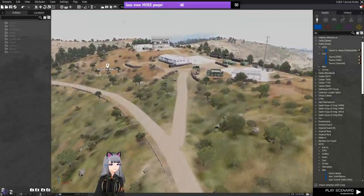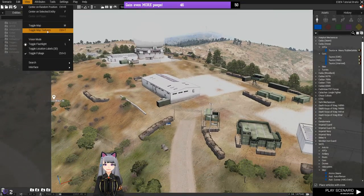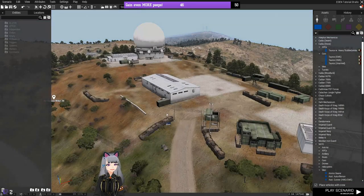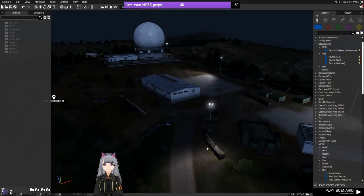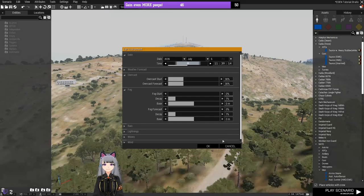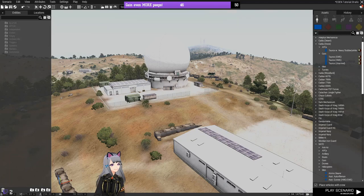The View menu lets you turn things on and off for visibility — like foliage, night vision, and thermal. Under Attributes and Environment, you can change things like time of day to see what night vision looks like in context. But let's not worry too much about that menu — it's not essential for getting a map going, it's more advanced features.